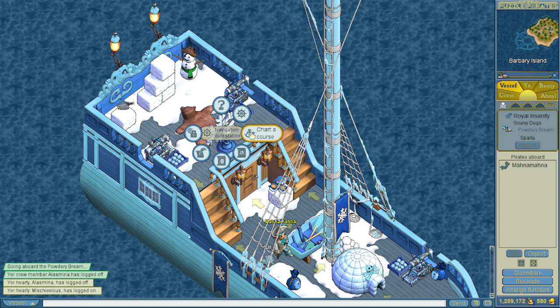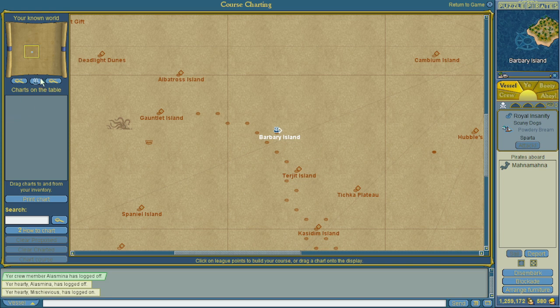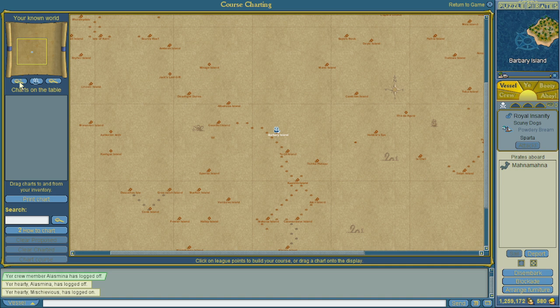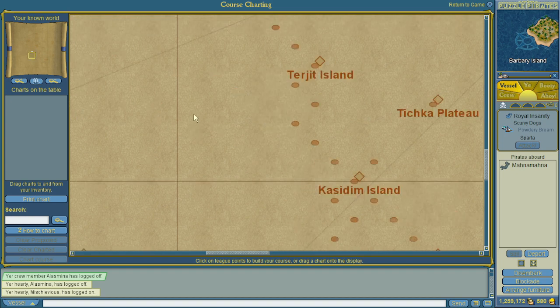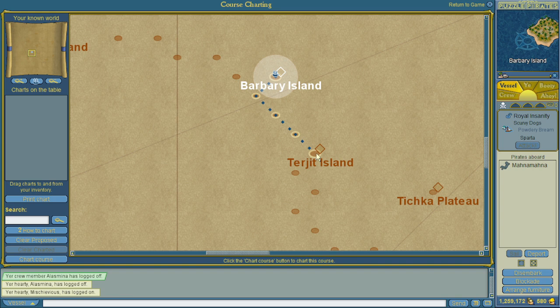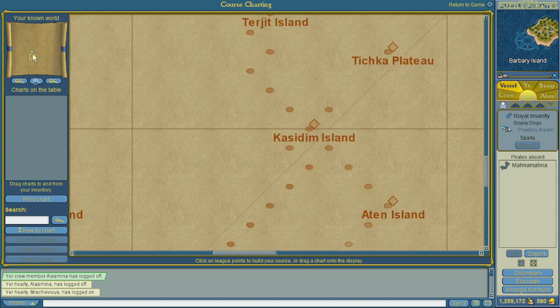Charting a course is a really important thing, as your ship does not go anywhere if you do not chart yourself a course. You'll see a little ship icon — this is where your ship is — and all these little dots are called league points. In order to chart a course, you must know all of the league points between one island and another. By clicking on an island — because you cannot chart to a league point — it will create a dotted blue line to show your current proposed chart. On the left-hand panel you can see a clear proposed button which will clear the dotted blue line.